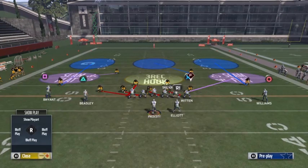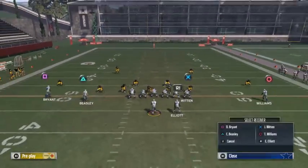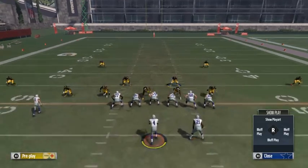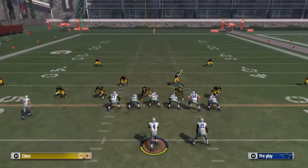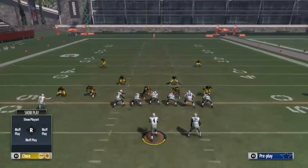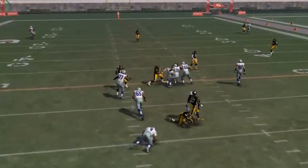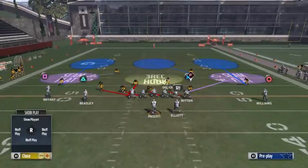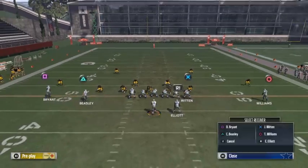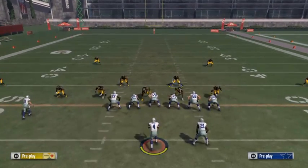A lot of people are going to ask, what if they do something like this — what if the pressure gets there and they set up the play and snap the ball and hit Beasley on an out route, or hit Beasley on a curl or something like that?